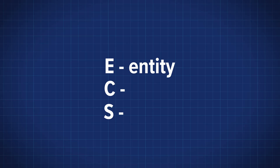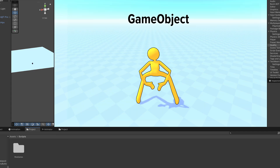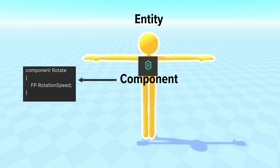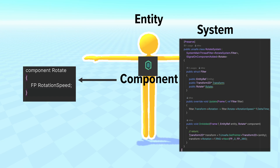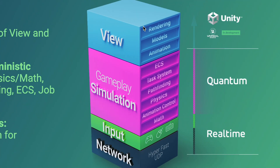Quantum is ECS-based, which means Entity Component System. So if you're used to normal Unity where you have a game object, throw a script on it, hit play, and stuff happens — forget that. With ECS, you have Entities, which are similar to game objects; Components, which are just data assigned to an entity; and Systems, which do all the logic for entities with certain components. Unity is just a visual layer on top of Quantum — all the real logic happens inside Quantum.